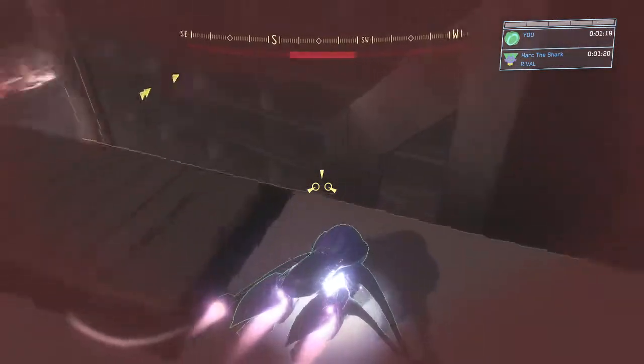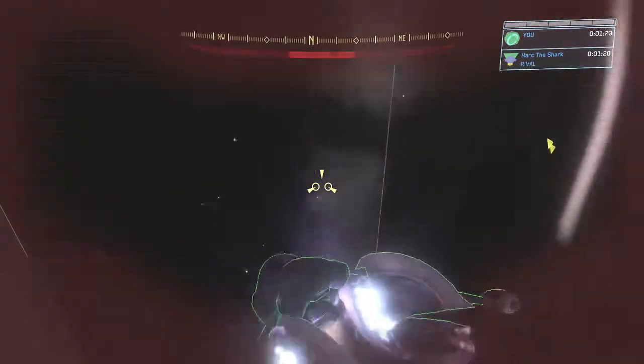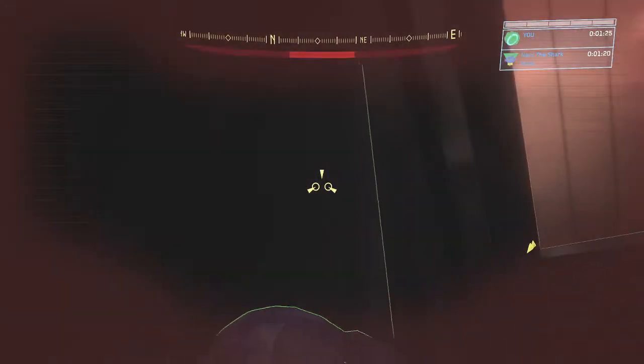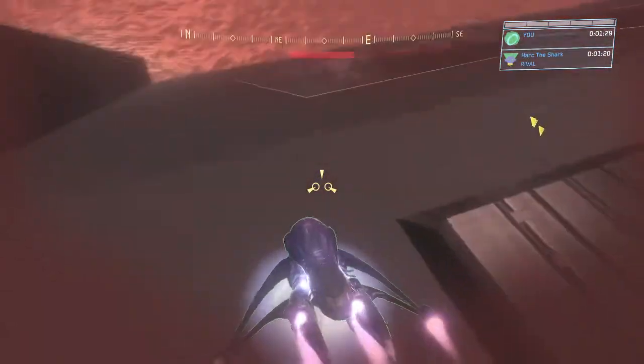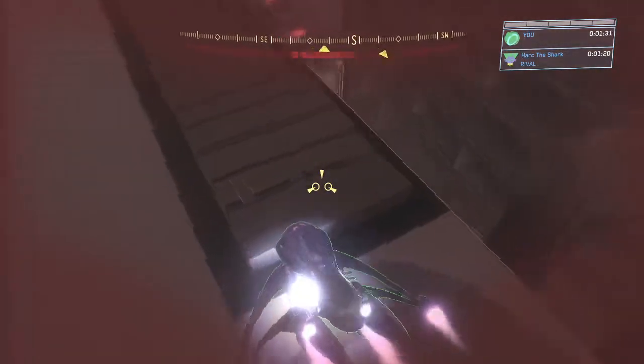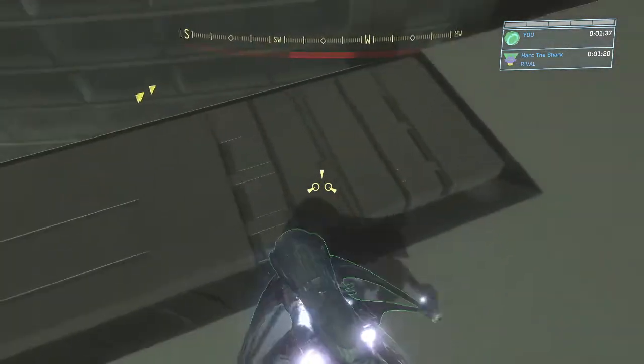I'm gonna do that again for you. So you go right here, go up, and you boost. Take damage, and you're going to boost, and then turn. Once you're up here, you're going to boost and then turn — so the Banshee's in the corner — and you turn.